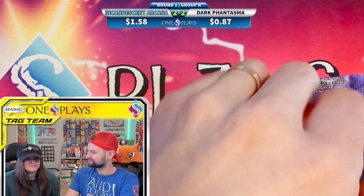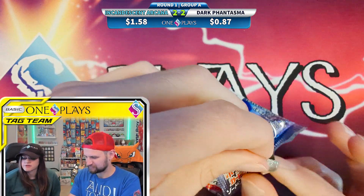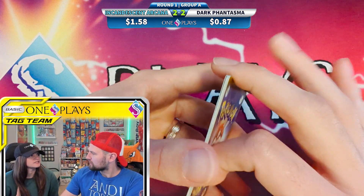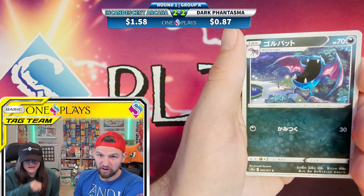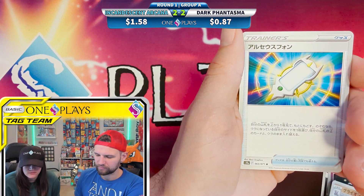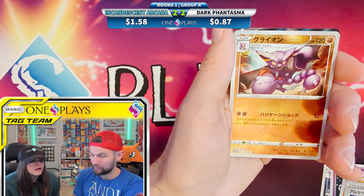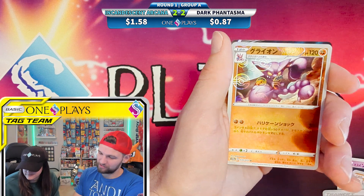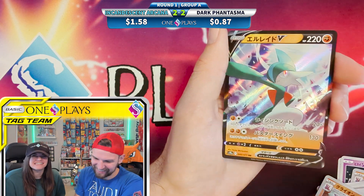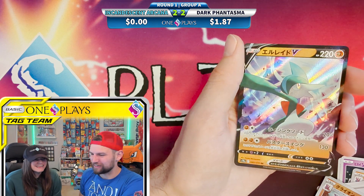Does anyone in the squad know why that Snorlax is so valuable? It must be something — usually it's because a card is good in battle, like Comfey was a rare card because it was strong. Certain trainers like Professor's Research are higher because they're good cards too. The final rare pulls at $1.87 — we pick it right off the screen for the fastest transition.